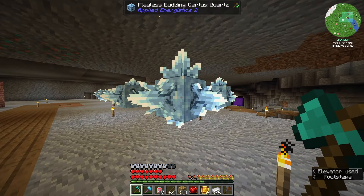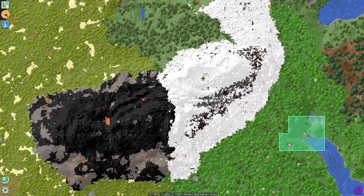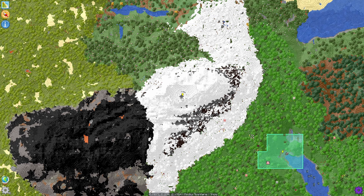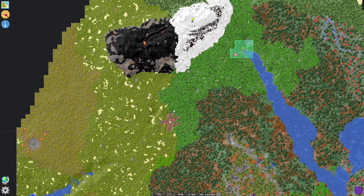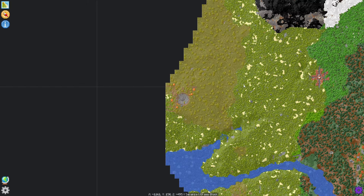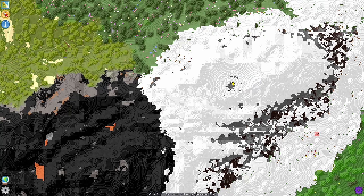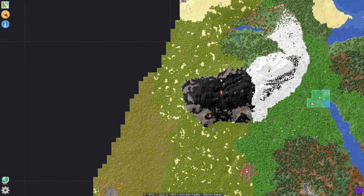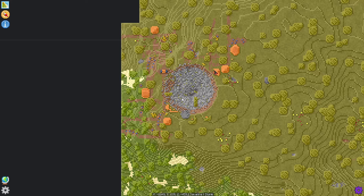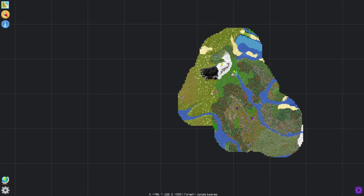Up next — we got our Certus Quartz blocks by going to find a meteor. There's one very close to the house. In snowy mountains it was hard to see, but you can confirm it's a meteor because when you hover over the darker stone on the map, it says 'Sky Stone' at the bottom. Sky Stone only comes from meteorites, so that's how you'll know.